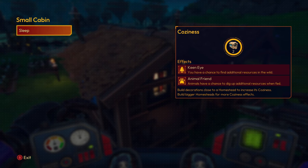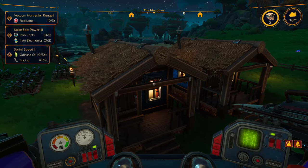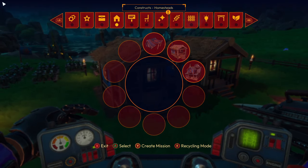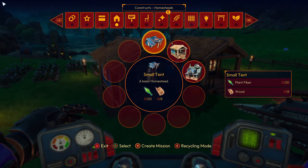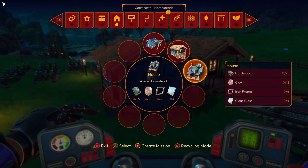Animal friend gives you a chance to dig up additional resources when you feed an animal — for example instead of just digging up a poly berry, they might dig up a poly berry and an aluminium rod. As you make more progress you'll unlock bigger buildings: from small tent to small cabin, then to an actual house, then mansions. You'll get a higher coziness level which gives you better effects.